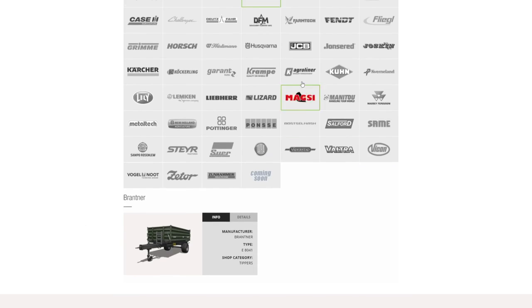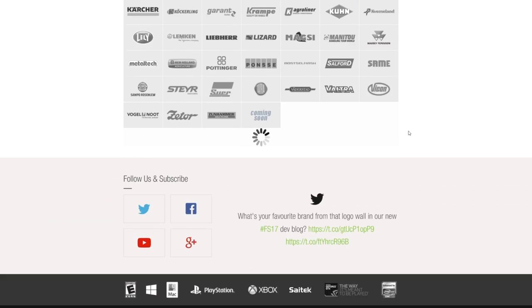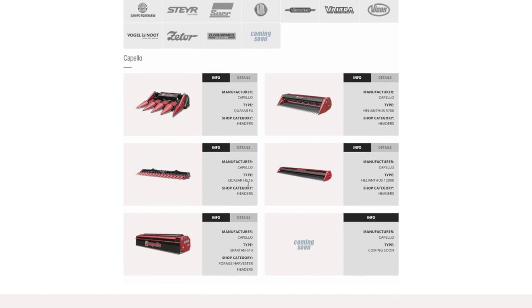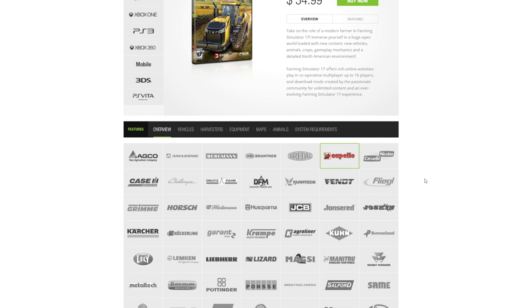Brantner is the same with the trailer. Bridal is also the same with the fertilizer spreader. Capello — the top four headers are the same, but the bottom header is a forage header called the Spartan 610. It's got a working width of 6.1 meters and will be used for foraging grass and probably some other crops like soybeans and canola.